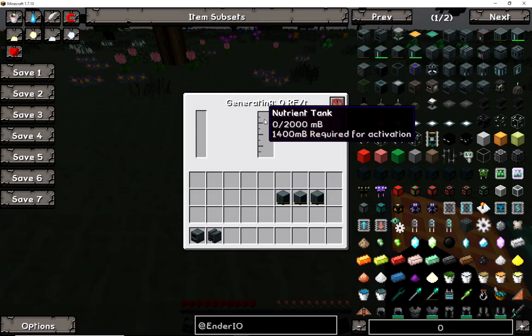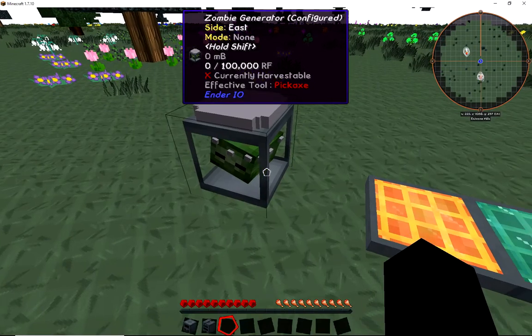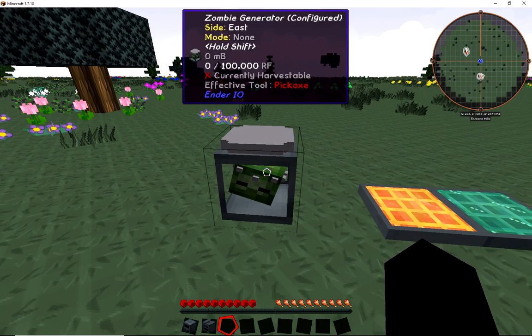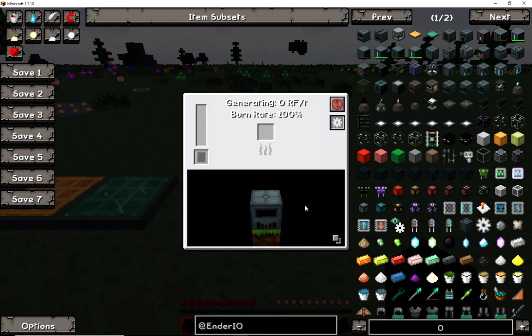The zombie generator - I haven't played with it, but it looks like it uses essence or zombies to kill them, so I probably won't mess with that one. Another easier one is the sterling generator. You can also configure sides - I'm going to take a blank side to show you. Right now they're all set at none. If I right-click it pulls items in, right-click again it pushes items out, right-click again it does both simultaneously.